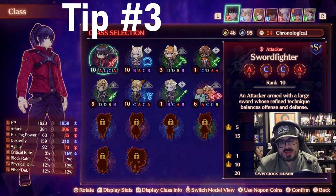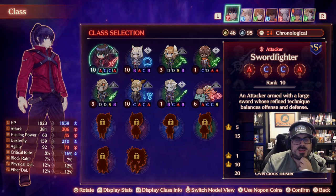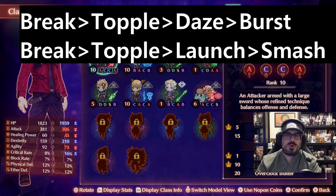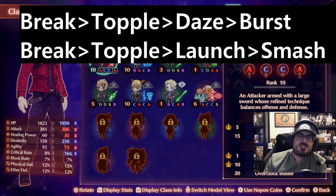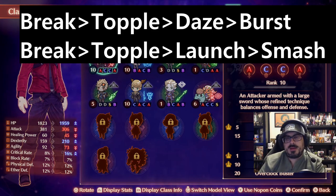Tip number three is actually going to be related to combo skills. You have two main combos: Break, Topple, Daze, Burst — and Break, Topple, Launch, Smash. I won't cover exactly what each of these is capable of doing, but you're going to want to be familiar with them and you'll get used to it as you play through the game. At the very start you're probably just going to have Break and Topple for a while, maybe Break, Topple, and Launch or Break, Topple, and Daze depending on your party makeup.